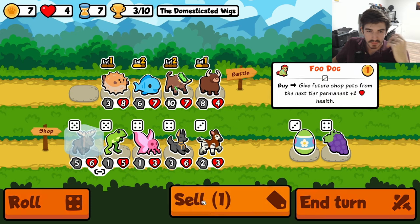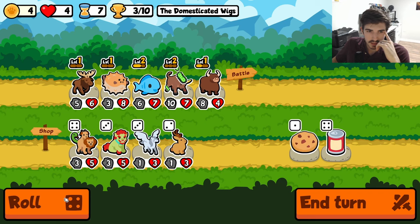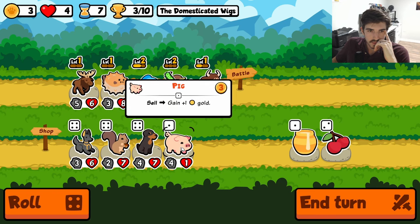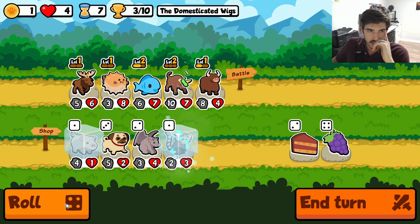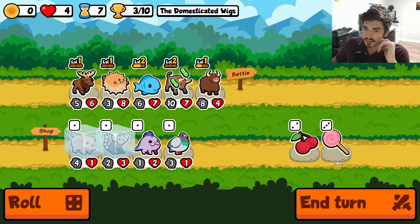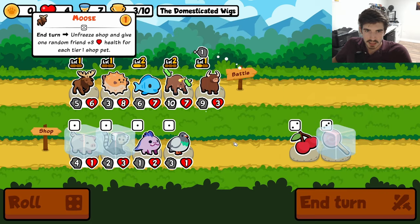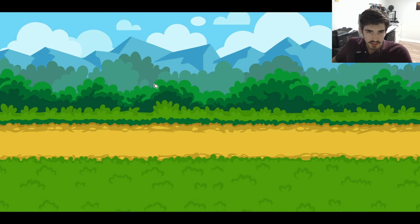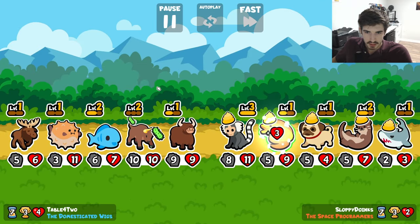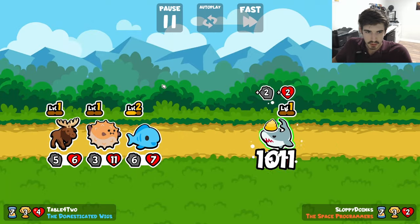Do we ditch the food dog? Maybe — a potential 4-4. That hurts. Oh dude, that was a bad play — not that we could have known. Hold the lollipop. It was in fact a bad play. We could have gotten so many food dog triggers. Good thing our ox is kicking booty.